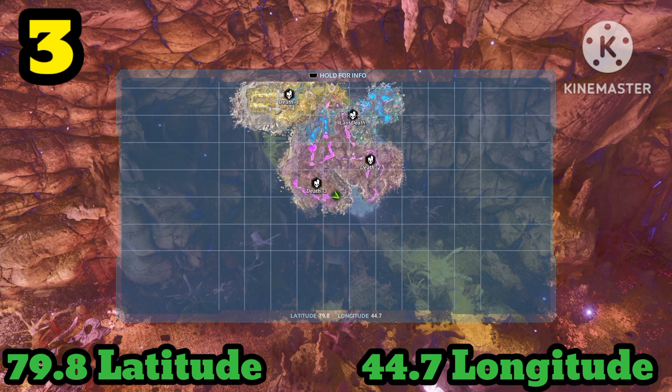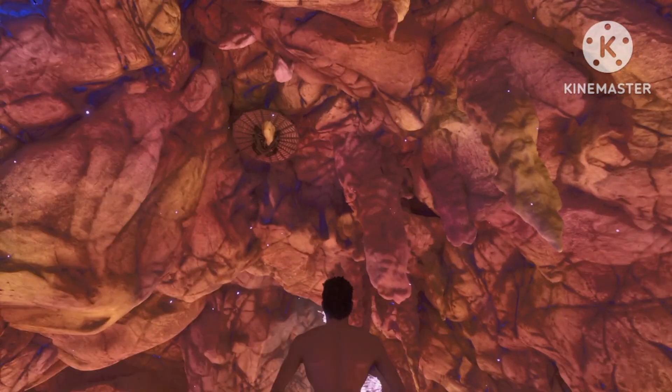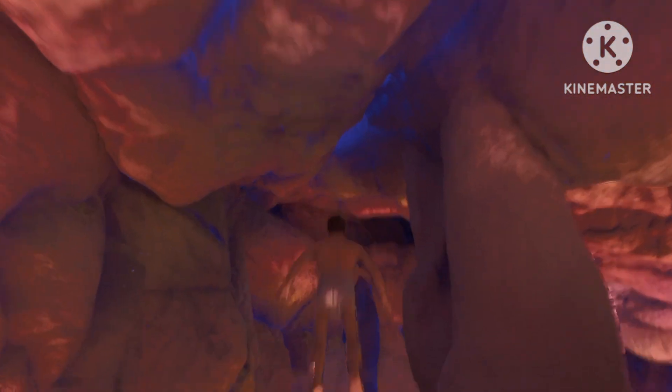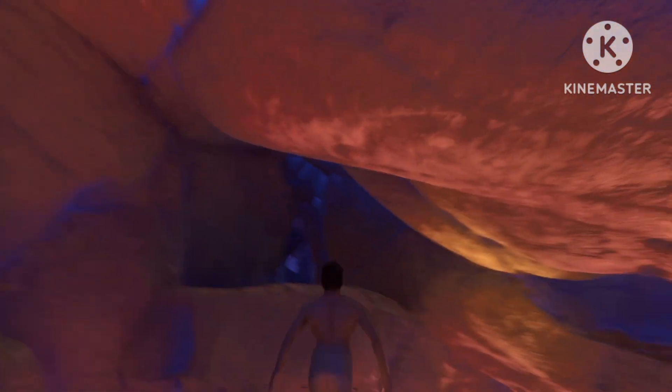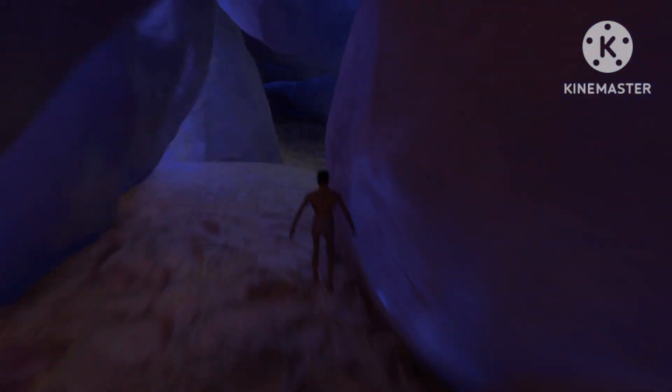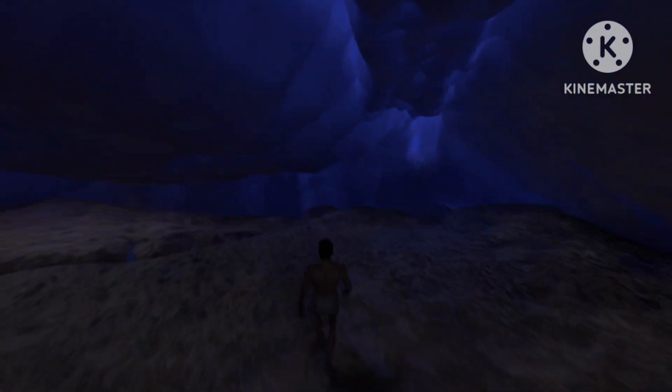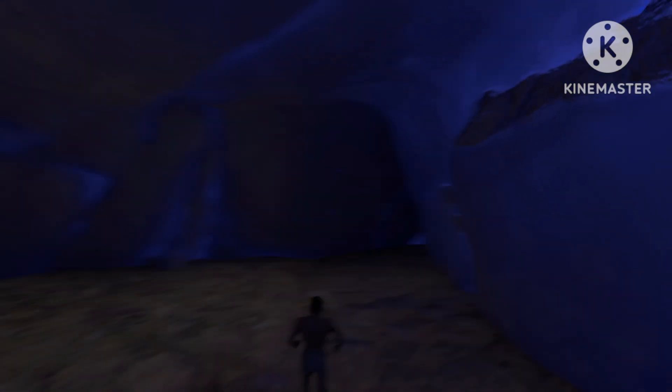Rat hole number three can be found at 79.8 latitude and 44.7 longitude. This is the only one I'm gonna show you in the radiated area, because this will only become good once Genesis gets around and you have that exosuit. If you look right here in the ceiling you're gonna find this small hole — it's very hard to find so you might struggle finding it for the first time. But this one actually looks like they put it in the game on purpose because it's a very nice hidden spot for a base. If you have tek on the server it's gonna be very hard to raid. Overall a very good rat hole.